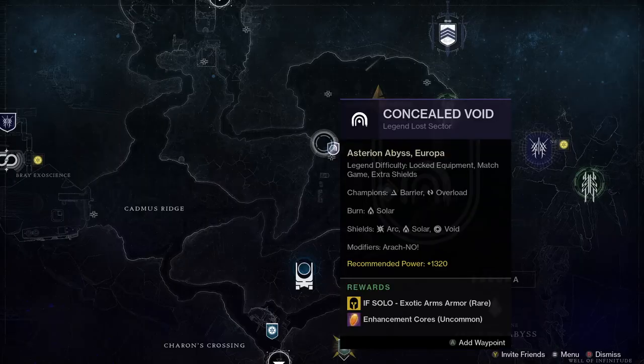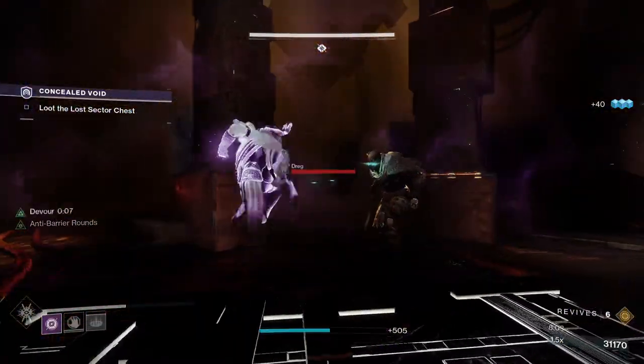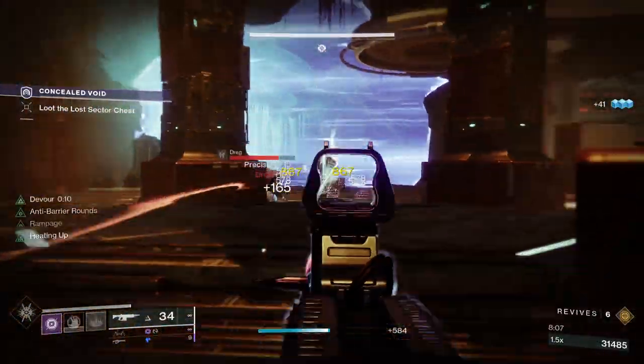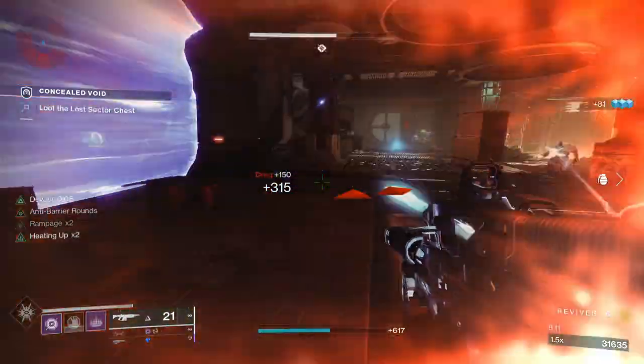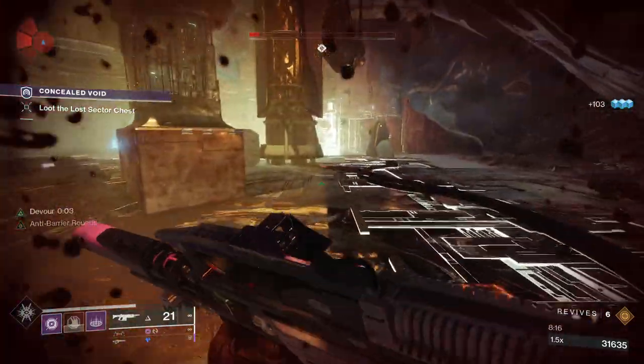Through the Legend and the Master Lost Sectors — if you complete these activities solo, there's a chance that the exotic armor will drop for you. Every day the Legend and the Master Lost Sectors rotate, with two available each day across the planets and moons. As well as the location rotating, the rewards rotate too, with different armor pieces for head, arms, chest, and legs.